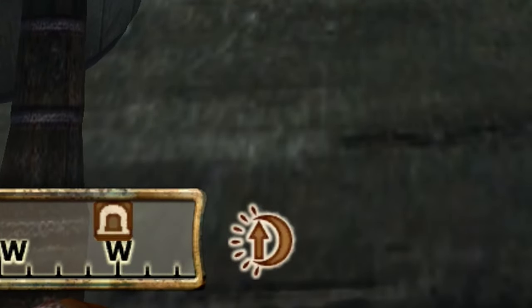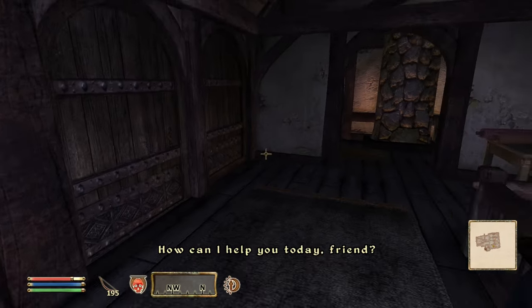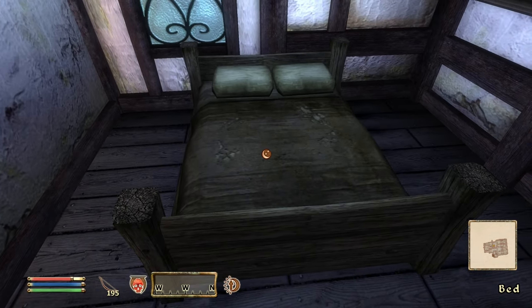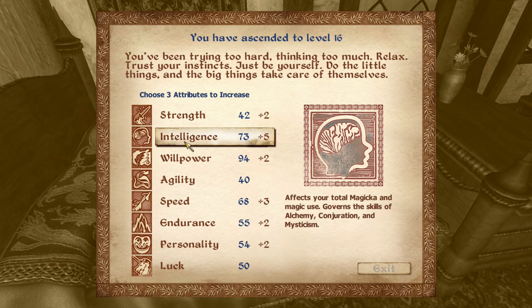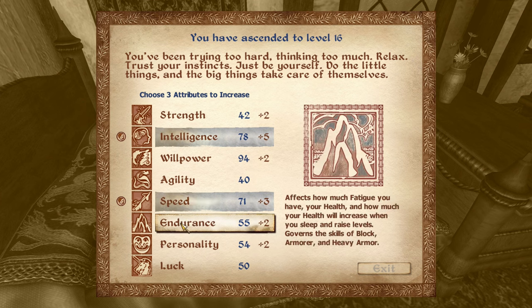Level ups in Oblivion are finalized by resting, so finding a bed and using it is the next step after that symbol appears on your HUD. You can rack up several levels before resting, but I don't recommend stocking up on levels due to enemy scaling to the player. Once you do rest, you'll be presented with the level up screen, at which point you can choose three of your attributes to increase.